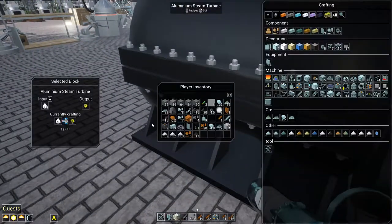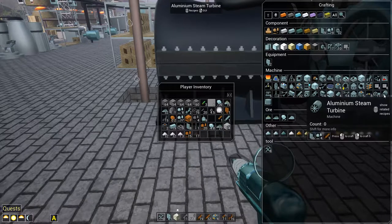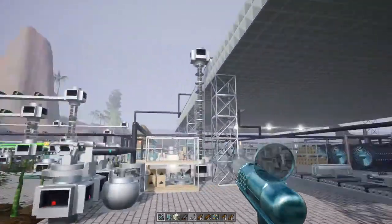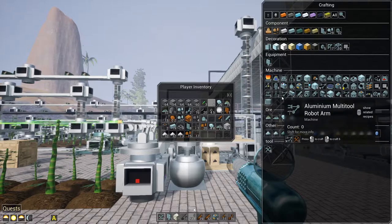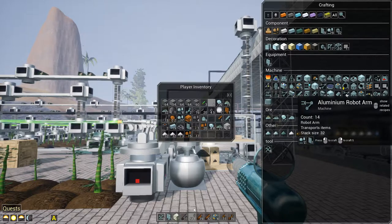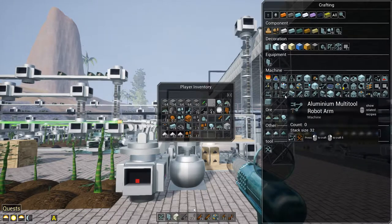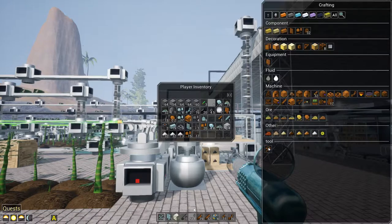Steam wise we seem to be okay. I'm almost tempted to put another turbine down if I really need to. Let's do that - I need aluminum plates, let's go upstairs. I'm going to get a turbine just to see if we can generate some more power. Actually another one I was thinking about was the aluminum multi-tool robot - apparently it has a higher range, does like a seven by seven. But I don't know if the conveyors will actually hold up to it.